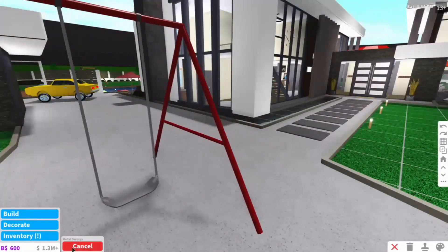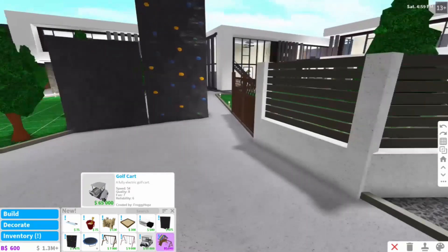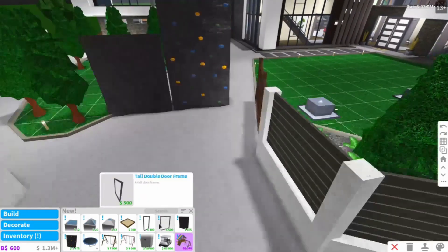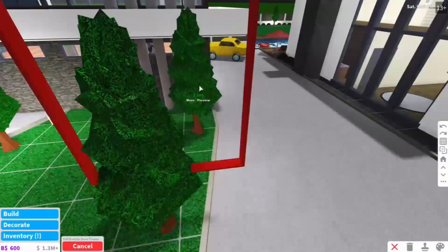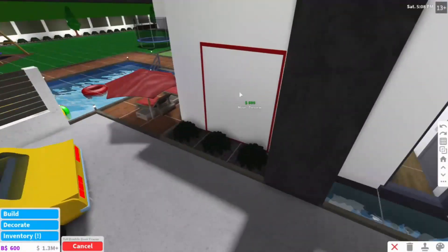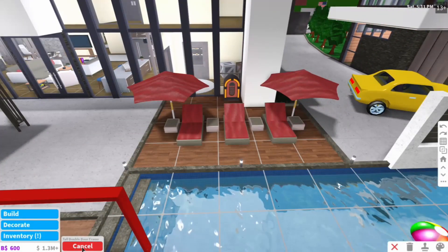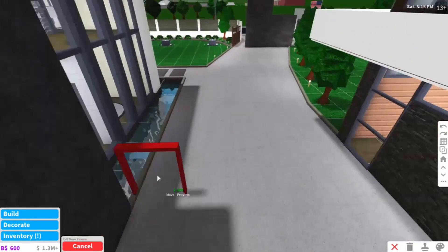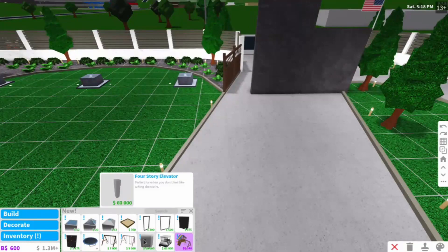This is what the metal swings look like — I'm not going to place it down because I am lazy. Golf cart, there it is, 65,000 which is a decent amount. Now we have three glass rooms. This is in the old update — sorry, I'm just confused — but this is like a whole width, like the windows you see there, it's like one of those windows but a door frame.